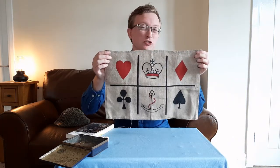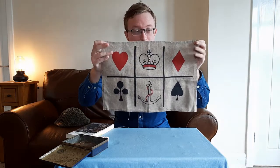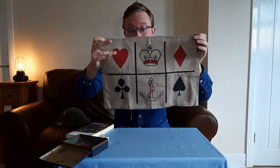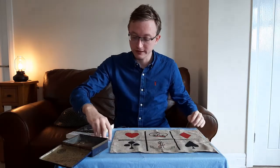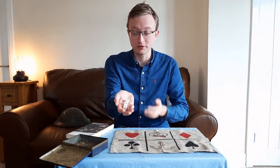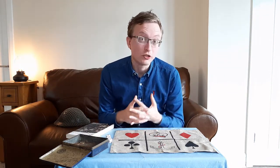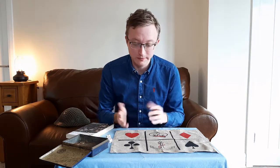Crown and Anchor is a Victorian children's board game. You have a board with six bases: four playing card suits, a crown, and an anchor. You also have three or more dice that have corresponding symbols for the board. Effectively, it's a guessing game — you're going to guess where the dice will land.